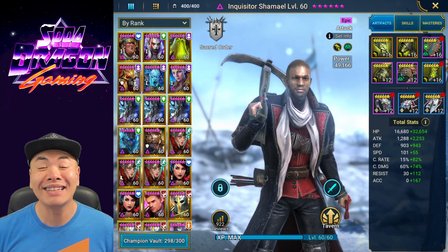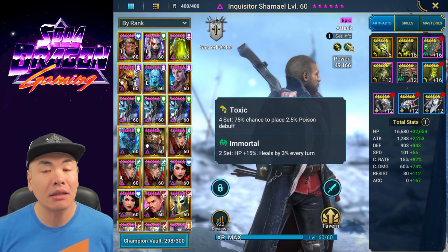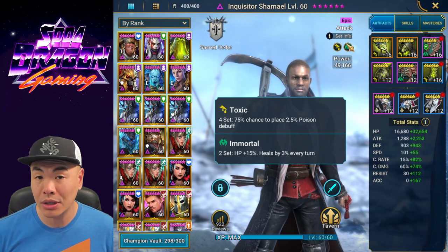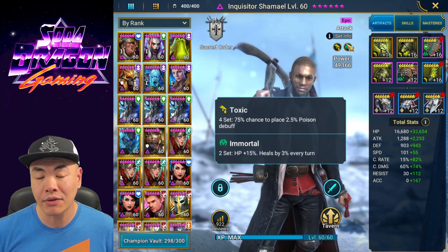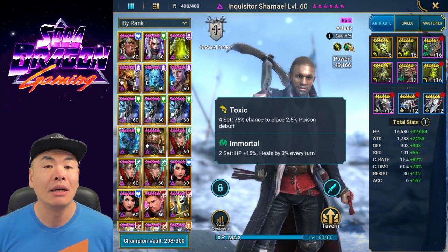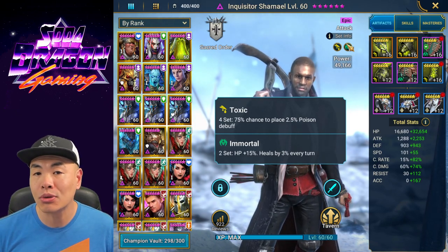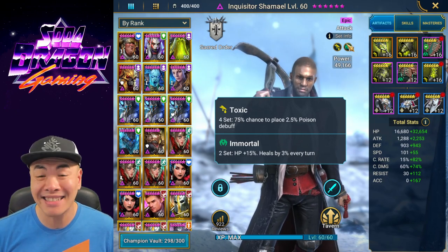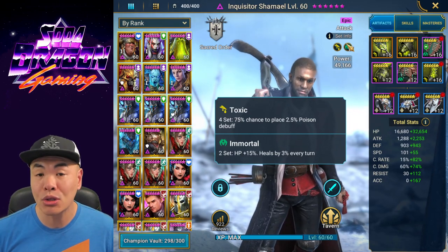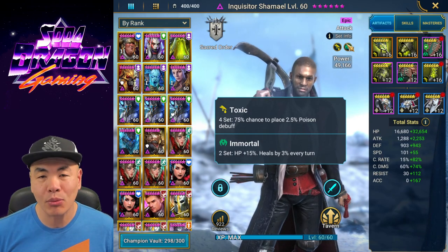On to Shemail — the star of the show and the only irreplaceable person in this comp. I have him in a Toxic set and a Moral set, but this Toxic set is outdated — that's what we used before deterrence was nerfed. Don't use Toxic for Shemail anymore. Put him in some sort of offense set — Cruel, Savage, a damage-dealing set. You're going to get so much more damage. The comp was still doing 35 million with the outdated set, so with a better set he would do millions more. Definitely go Cruel or Savage plus Cruel — not Toxic anymore.